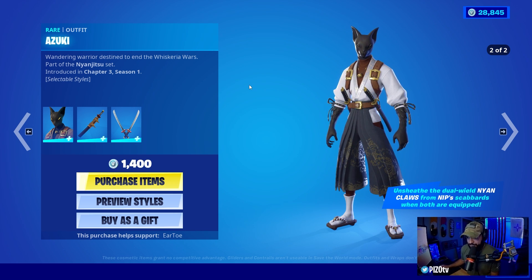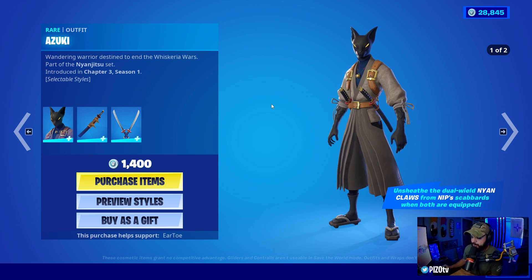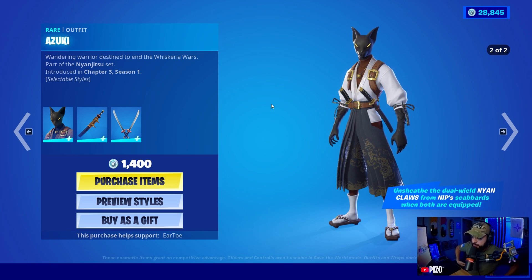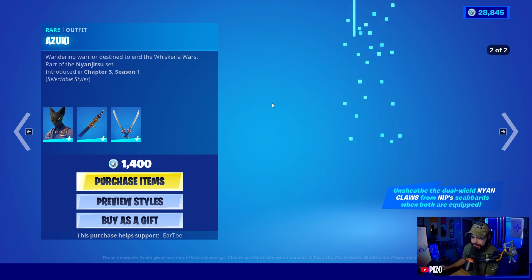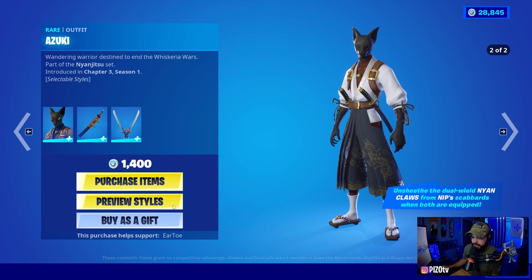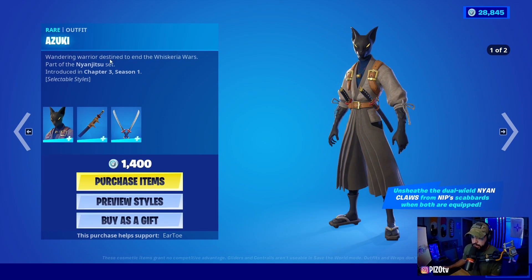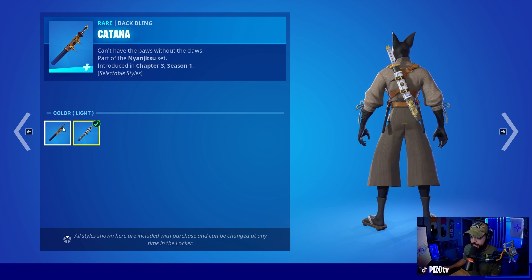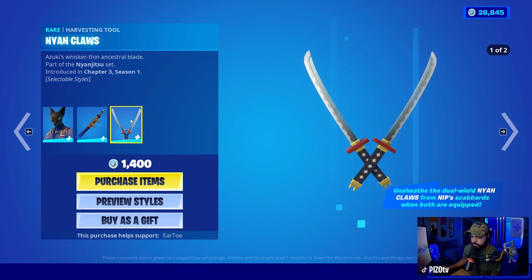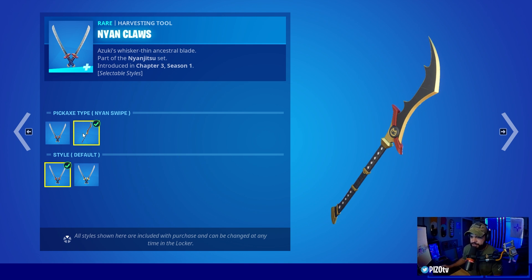The Azuki skin is an aggressive-looking feline with two edit styles, and the jewels visually unequip from the waistband when paired with the skin. You get the tools when you purchase the outfit. We have two edit styles for the skin — I like the white jacket. The back bling also has two edit styles: light and default. The dual harvesting tools have a color swap and a single two-hander as well.